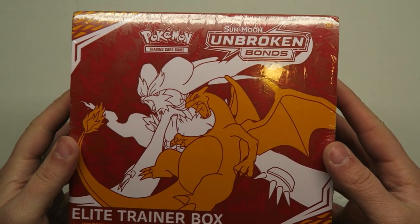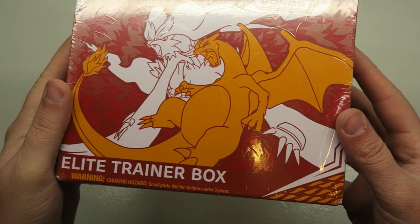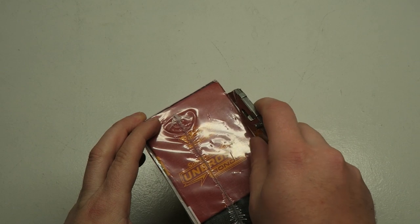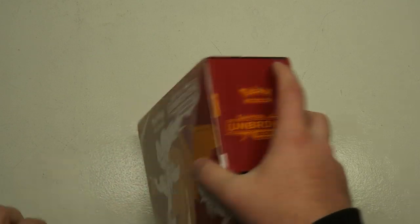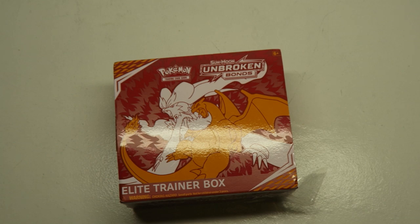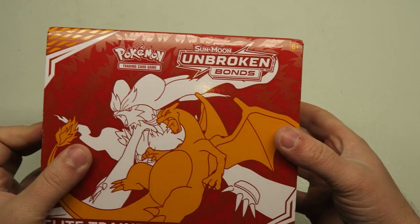Alright ladies and gentlemen, welcome to the unboxing of the Sun and Moon Unbroken Bonds Elite Trainer Box. We got eight boosters in here plus all the game pieces and that stuff. We're going to get right into it.